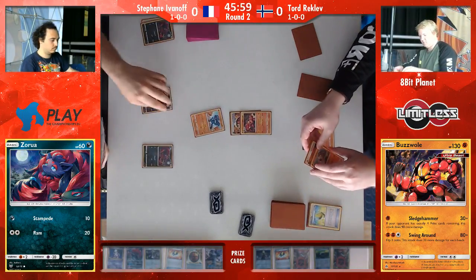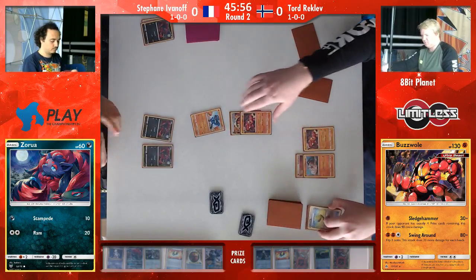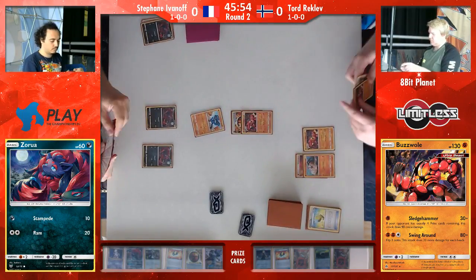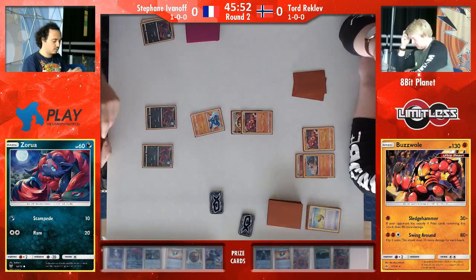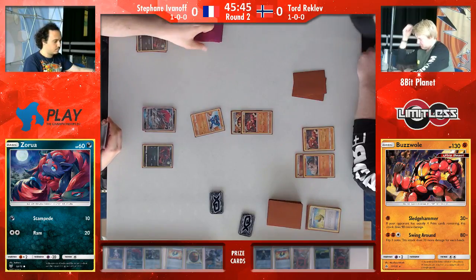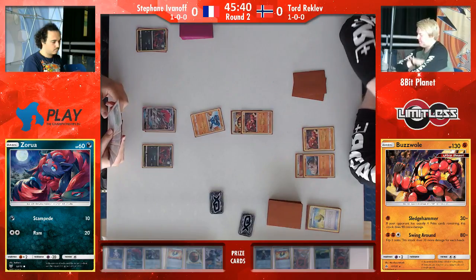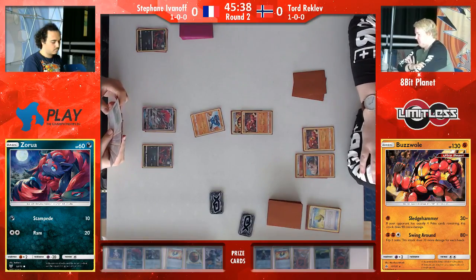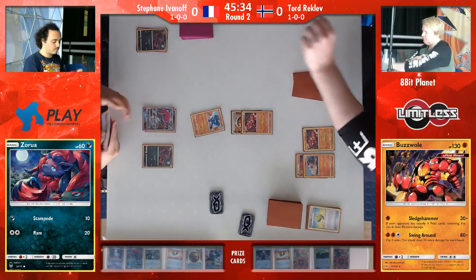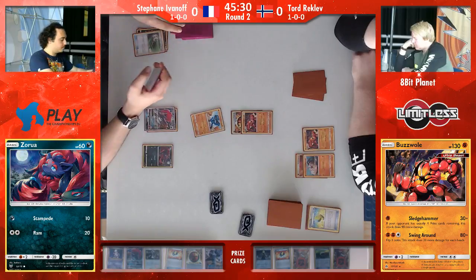It does 30 damage for every energy on it. So Tord might be looking for the option to wait for Stefan's bench to be full, as it normally is in Zoroark decks, and then just being able to use Dangerous Rogue — getting rid of a Lucario in one big swing, not having to deal with the GX attack later on. Quite interesting that he took so much time considering it, because if you are committed on the Max Elixir, you have to thin out with Ultra Ball first anyway.